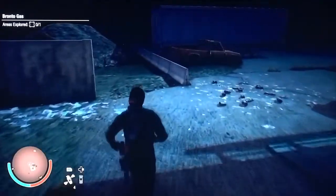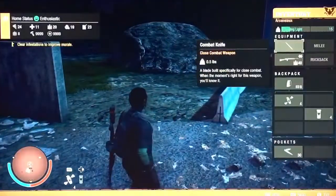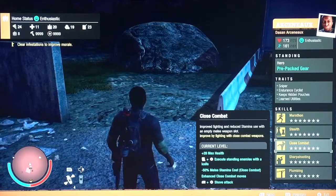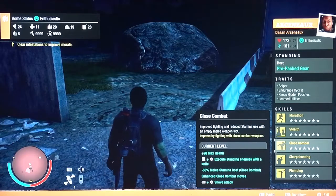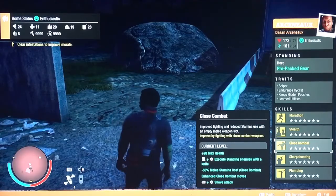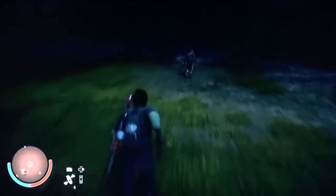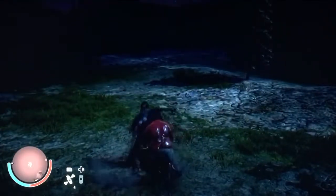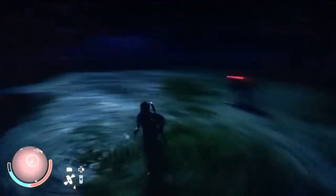Now to the moves that are documented and undocumented. The move I've talked about before - it just says execute standing enemies with the knife. And then the shove attack - the shove attack is pretty useless, I'll do it real quick. It's basically just a push. If you're lucky it knocks them off their feet and then you can just come by and stealth kill them.